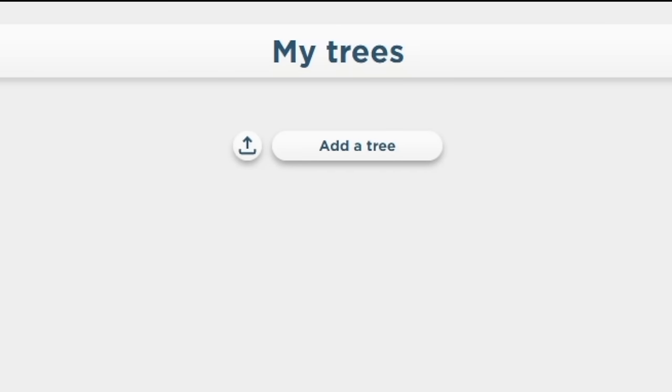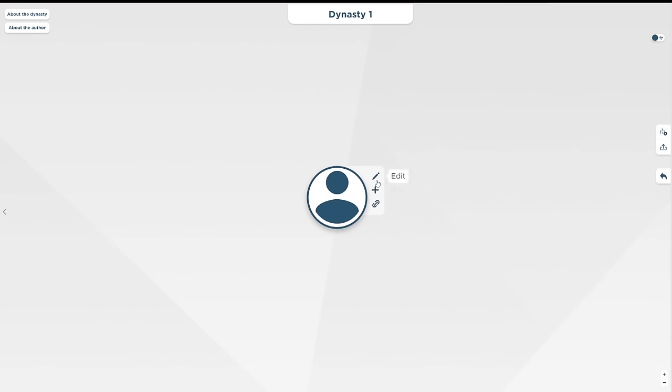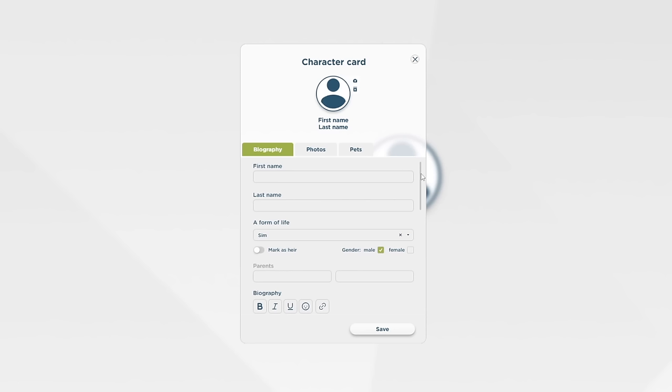I'm here in the tree editor — there's nothing here because I haven't made any trees yet. We have a blank slate. Time to add our very first tree: Dynasty One. Let's go over to where it says 'edit' and we're left with a new blank slate. Click on it and some options pop up: edit, add a sim, or link to another tree.